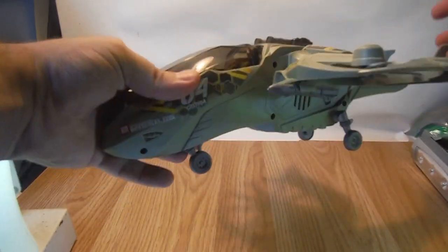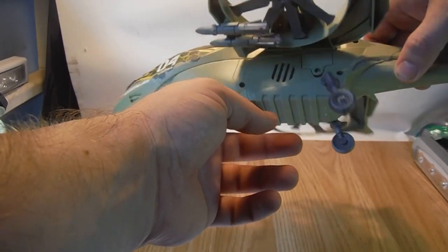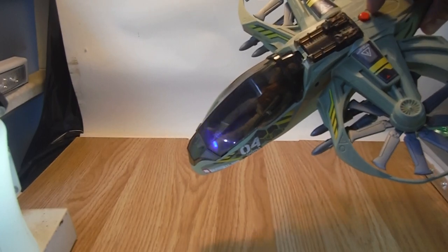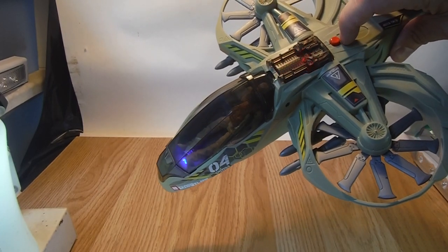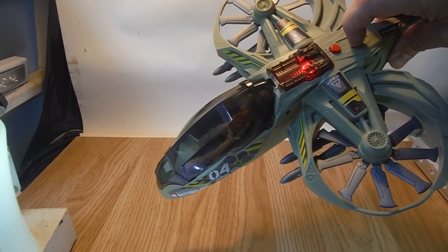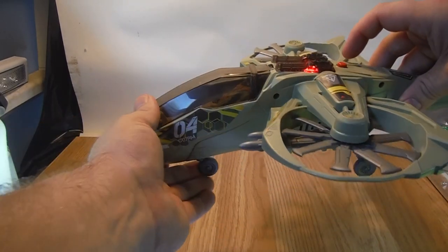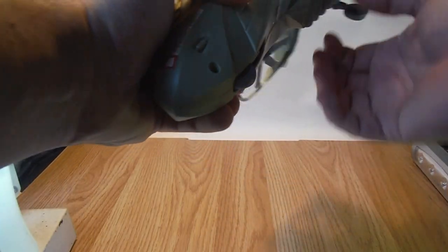For the lights and sound gimmick, the batteries go in here — I haven't opened it up to see which sort of batteries it takes but I'm sure it says on the box somewhere. You get two lights: a red light up here and a blue light down here. All in all it's quite a nice little jet.